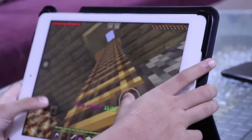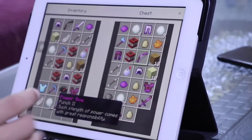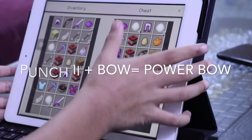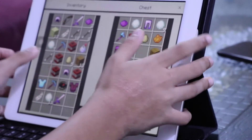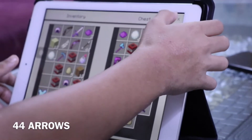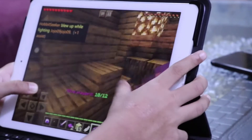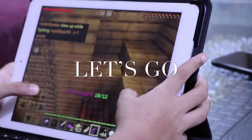Now we have got a power bow which has Punch 2 — and why not take some arrows? So we have got 44 arrows and 2 bows which are magical. Looks like we are set to go.